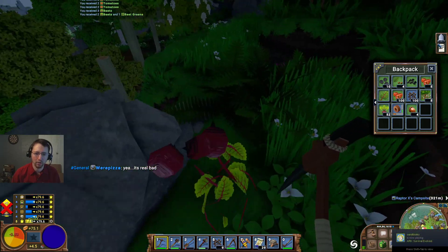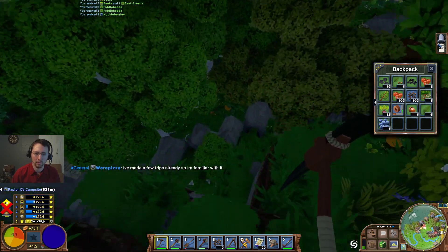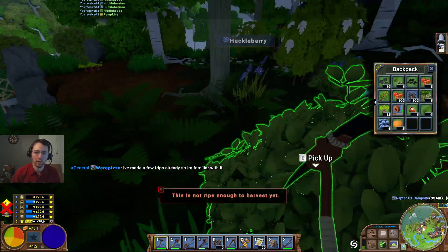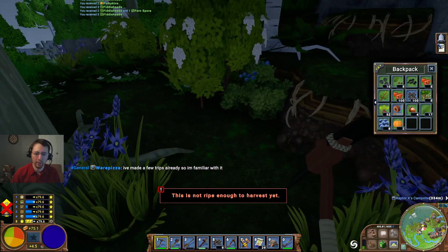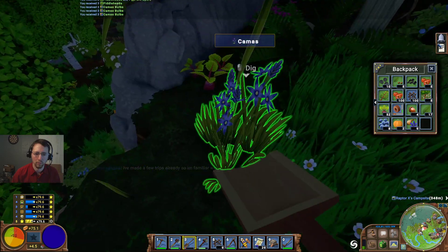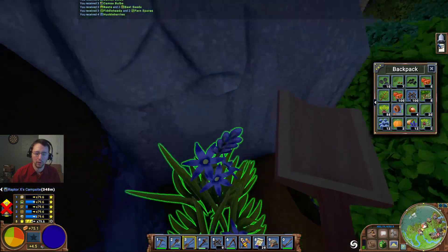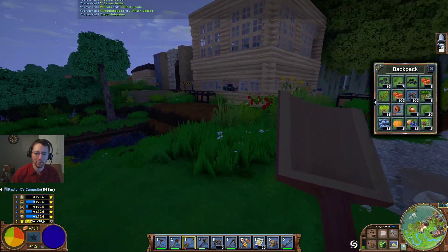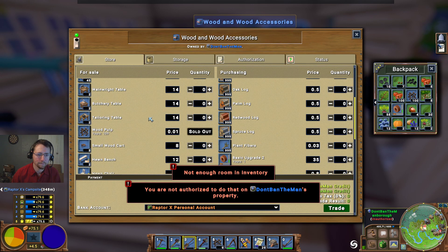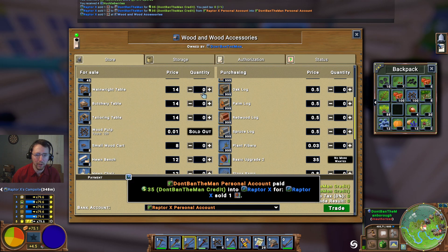I'm actually kind of looking to get some beet greens. I picked up campfire cooking, so I'm capable now of making various different things. We'll go ahead and pick those up as well. Obviously with campfire cooking I'm not quite in the best position for doing that. Wainwright table — he's purchasing one of those. We'll go ahead and sell that. And we're going to pick up the Wainwright table.